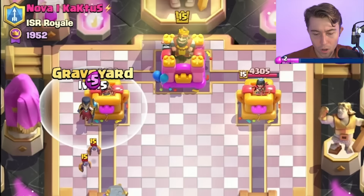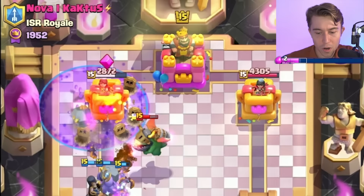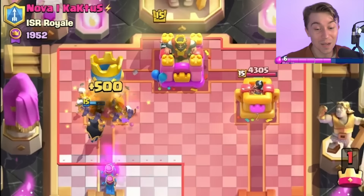We are going to go in for our Graveyard now. I can easily go for an Evolved Zap to clean up most of his stuff, and then go in for our Archers afterward. I wonder if he's going to be able to defend this — I don't think he does. I think he's going to sack his entire tower. Despite him having poisoned the Barbarians, we were poised for a really nice offense and it worked out.